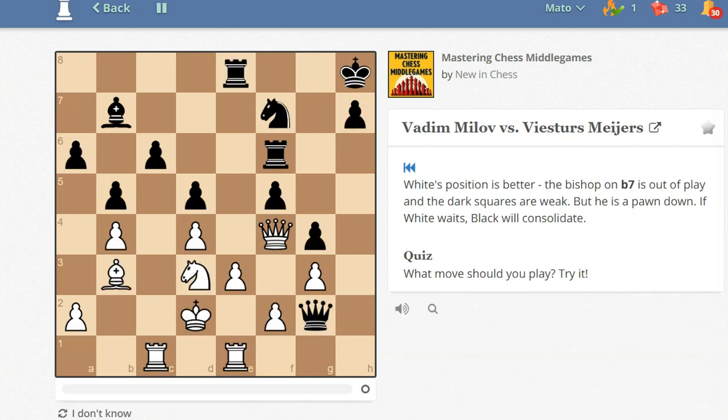Let's move to our next game — between Vadim Milov and Visterous Majors. These names are a bit difficult to pronounce. White's position is better: the bishop on b7 is out of play and the dark squares are weak, but White is a pawn down. If White waits, Black will consolidate. How to continue? I have no idea — actually, I have a brilliant idea: clicking the 'I don't know' button. Looks like e4 may be the most aggressive move here.